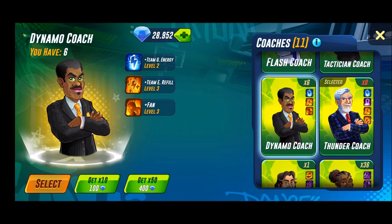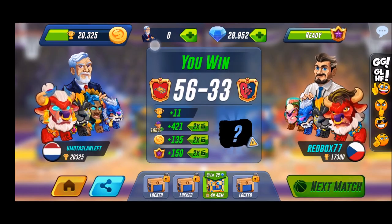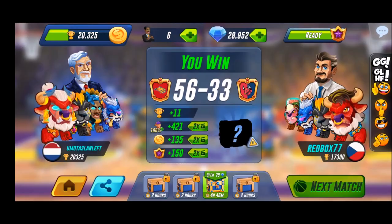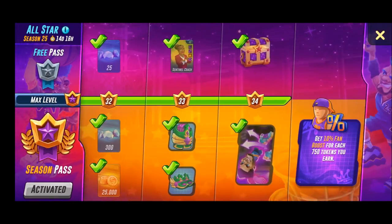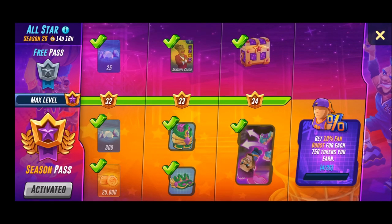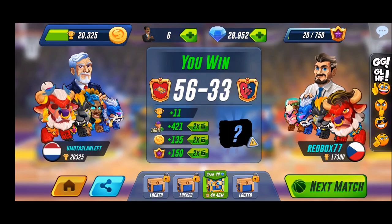Then we have the dynamo coach: extra usable energy, faster energy refill, and a fan boost. I have to select him first. Then let's take all 10% and after that let's play a game.